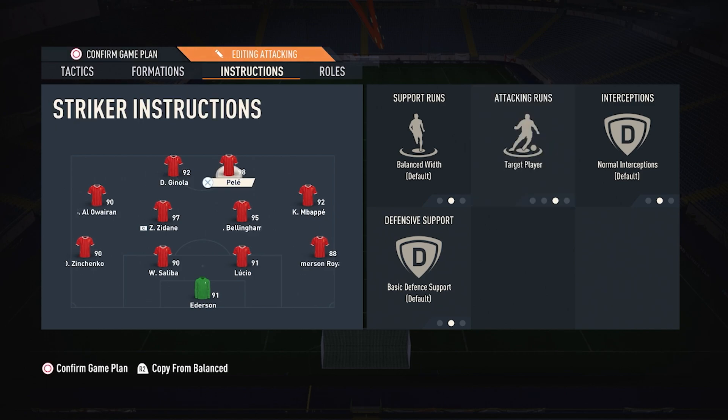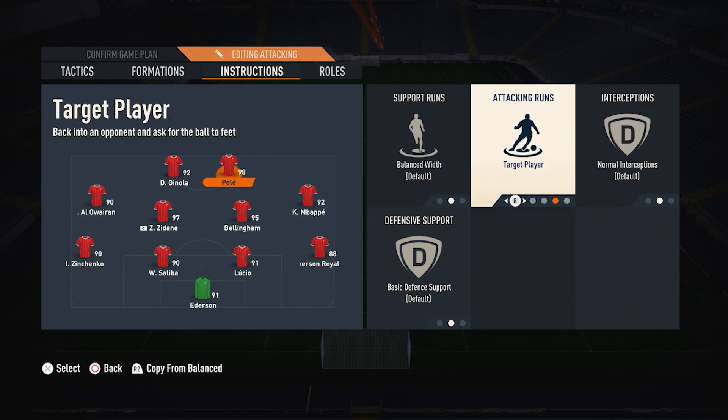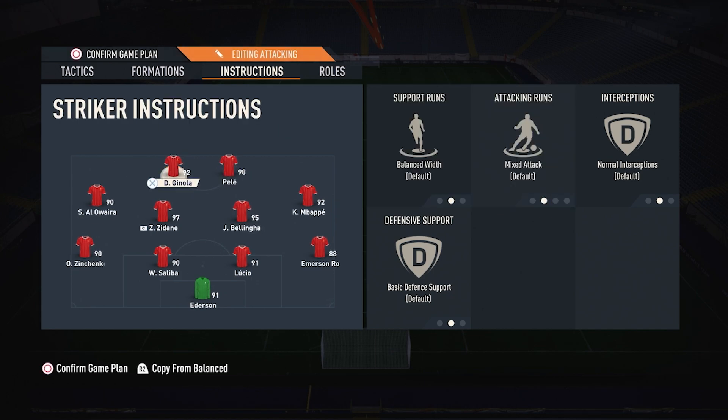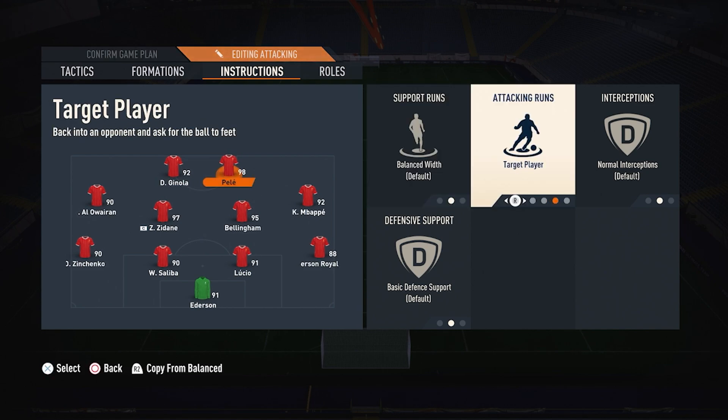I use target player because my strength is playing the ball towards the feet of the striker on top of the box. But if you are someone who wants to play more quick and play over the top through balls — you can still play with this style — but if you want to trigger manual runs, you can put one of the strikers, the faster one, on getting behind and the other one on balance. But for me, I am using both of my strikers as target player.